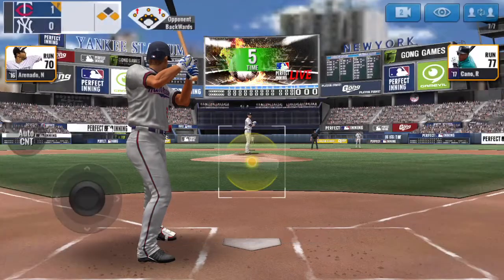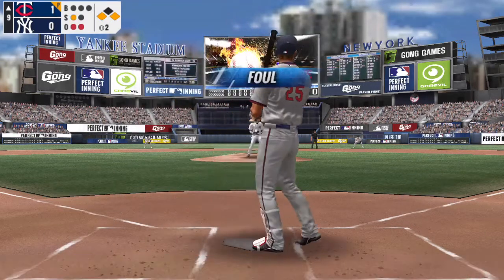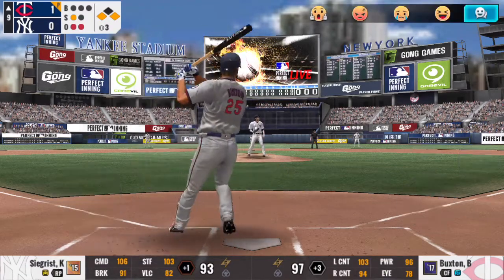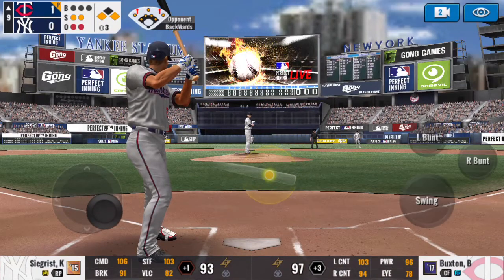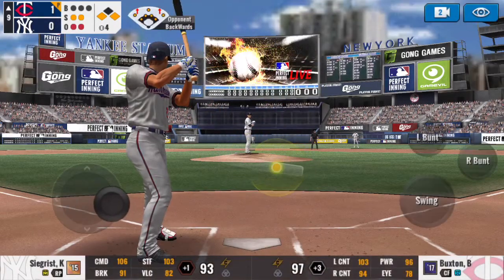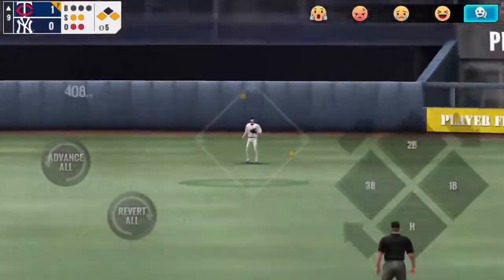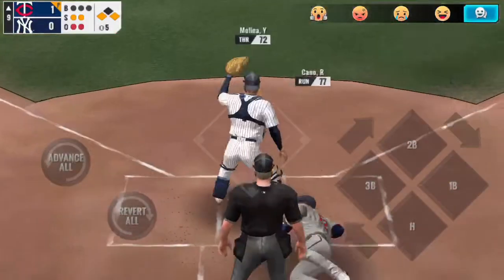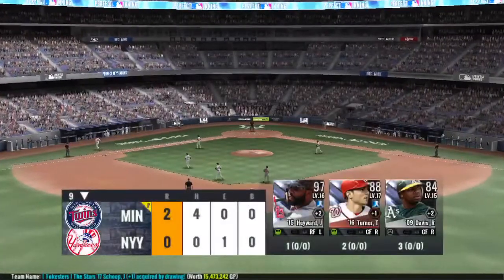Byron Buxton up now, and he loves hitting lefties. Fouled it off — swing only challenge, I am swinging at every pitch. Was not prepared for that, and now I'm in an 0-2 hole and having to swing. Foul it off, stay alive. That looked good off the bat — an error! Trey Turner error. Cano thrown out at the plate, but the second run does score. I have a 2-0 lead.